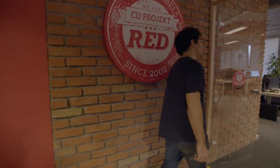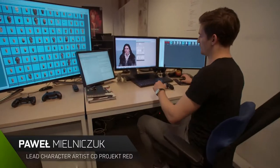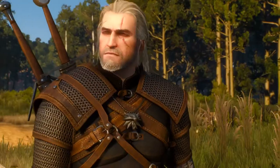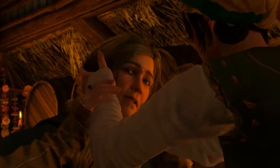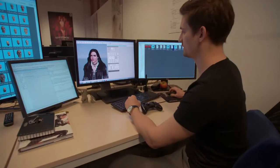Alright, come this way. We're going to check out the dialogue room and the character team. My main focus is to work on the character faces to make sure that every single character — from almost 90 main characters and 2000 secondary and background characters — has the same good quality of the Mimic system.